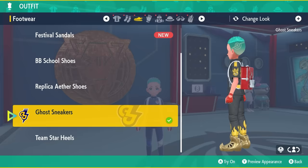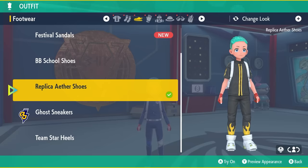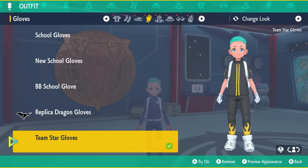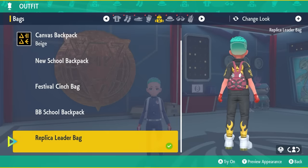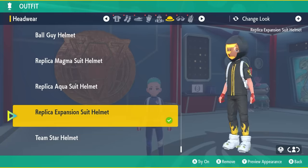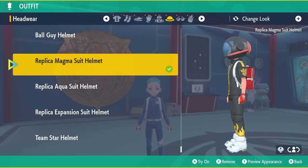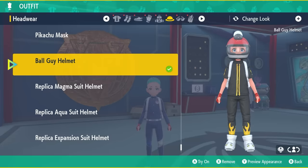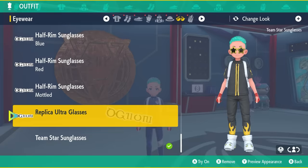You're also going to get the modified Team Star uniforms — more slouchy uniforms from the academy back in Paldea — as well as the ghost sneakers, Team Star heels, and the replica Aether Shoes from the auction house. The Team Star gloves are pure white, while the replica Dragon Gloves from the auction are red and look quite nice. You'll also get the replica leader bag, the Team Star helmet, the replica Expansion Suit Helmet, replica Aqua Suit Helmet, replica Magma Suit Helmet, the Ball Guy Helmet — which has a Ball Guy image on the back with a little cap on top — plus the Team Star sunglasses and the replica Ultra Sunglasses.